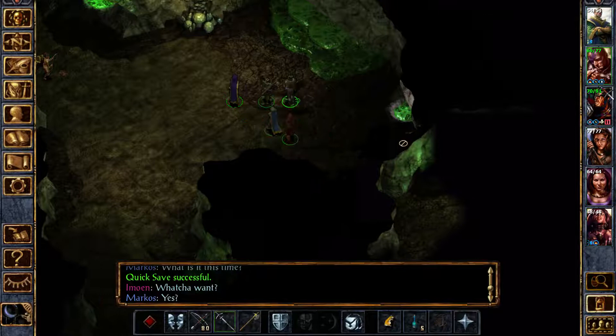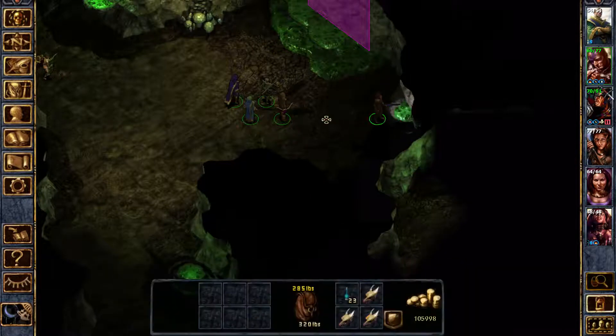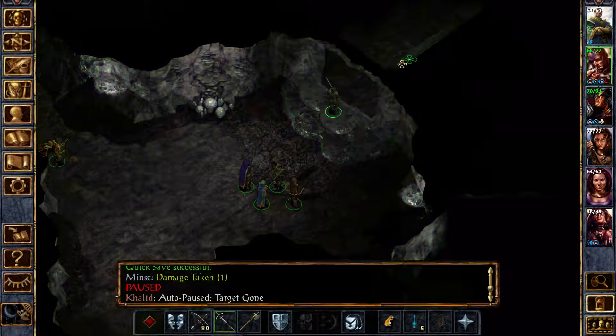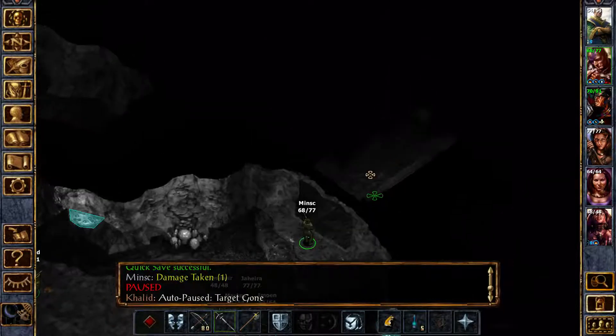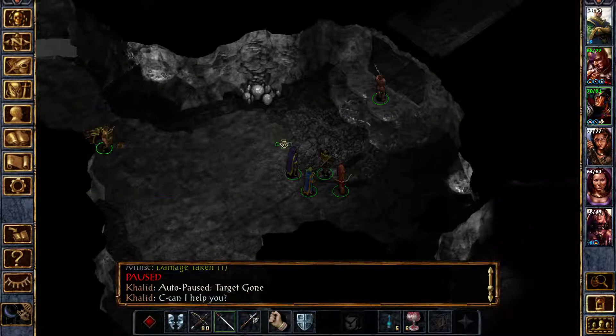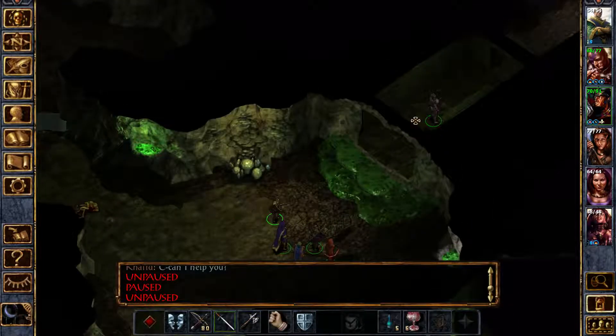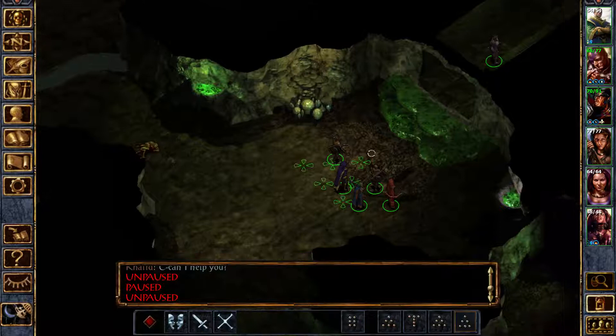Okay, so let's bring you guys here. Let's get this stuff. Let's go over there — I don't think I'm going to need the wyvern heads. So, target gone for Khalid. Can I help you? So, you're going to go over there, and I think we're going to wait back here.